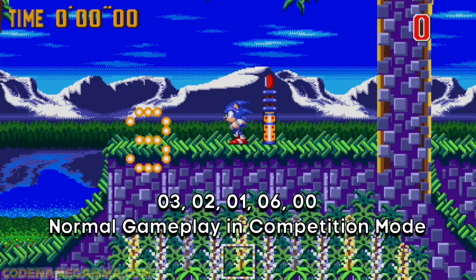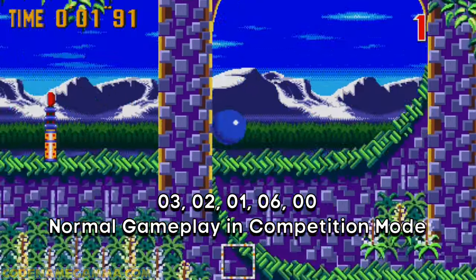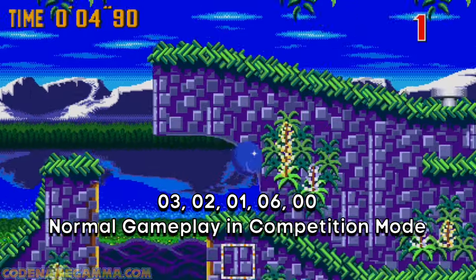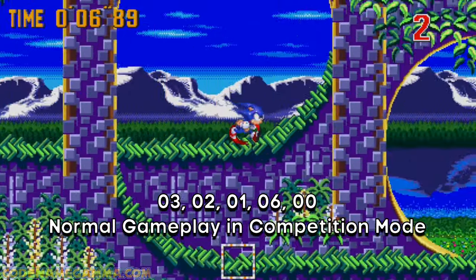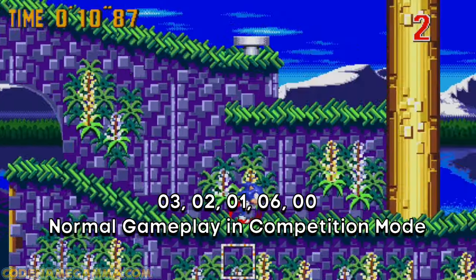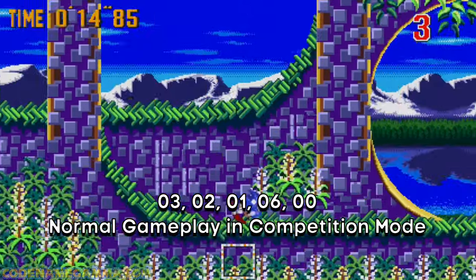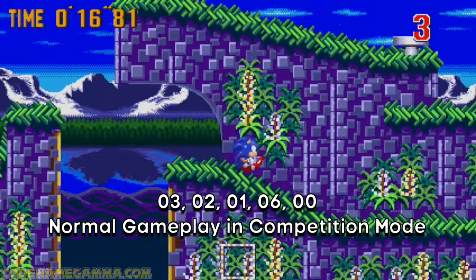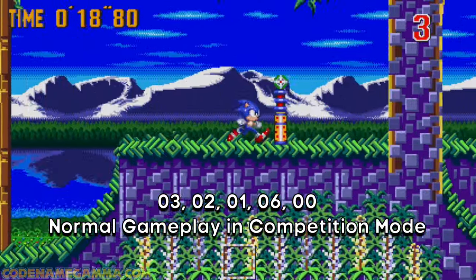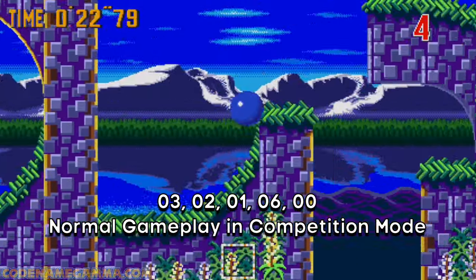Next up, we've got a code for competition mode. Normally, the physics in the competition mode stages differ greatly from those seen in the base stages. But with this code, you can equalize the physics between both sets of stages, as well as give Sonic back his moveset with a drop dash and the insta-shield. Just input the code 32160 and you've got normal gameplay in competition mode — although looking at it now, I can see why they kind of tamper with the physics.